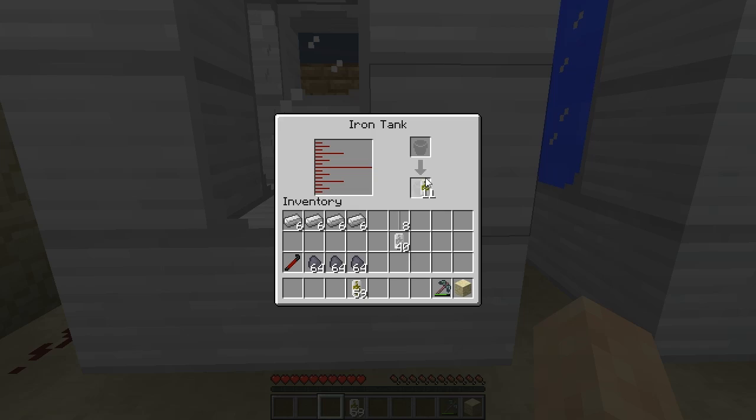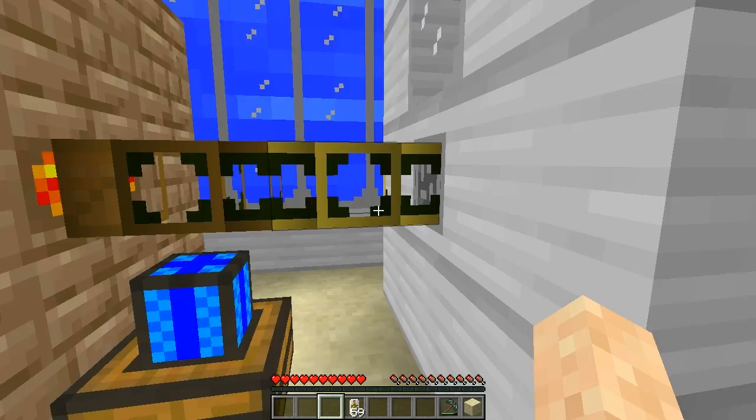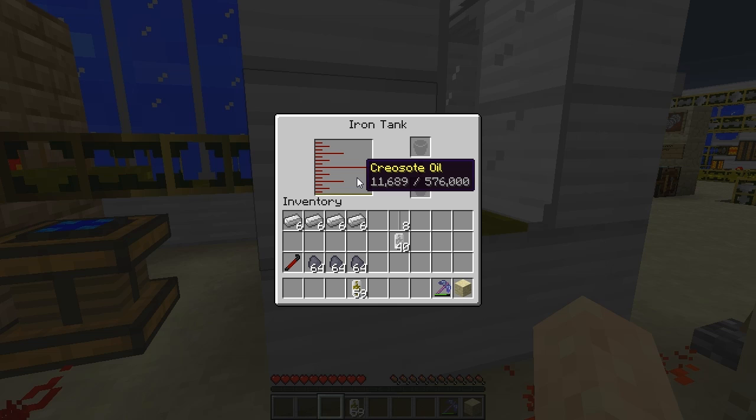If you notice back here, I have a Coke Oven going with plenty of creosote oil. I also have it set up with waterproof pipes so you can pump liquids in as well. I'm going to switch that on and start pumping liquids out of the coal Coke Oven into the iron tank. If you hover over the tank indicator, you can see that liquids are being pumped in.